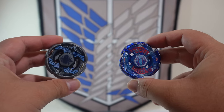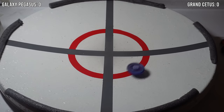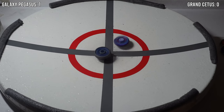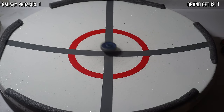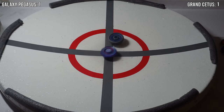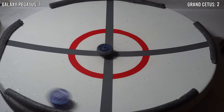Now for our second match, we have Grand Cetus versus Galaxy Pegasus. Once again, we're going to be doing a best of 5, so first to 3 points takes it all. Pegasus gets a great upper attack, which leads to a ring-out KO. The score is now 1-0. Pegasus just got completely obliterated by the water on the stadium. The score is now tied 1-1. Pegasus just can't knock out Grand Cetus, and Grand Cetus is holding off way too well with its defense. The score is now 1-2.